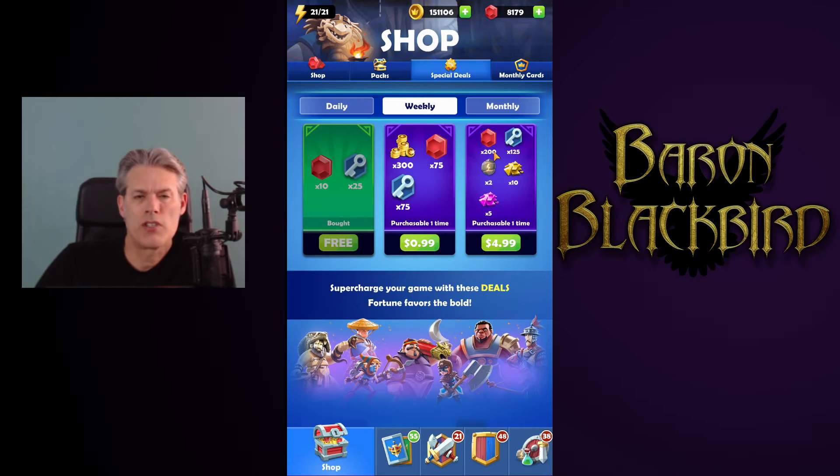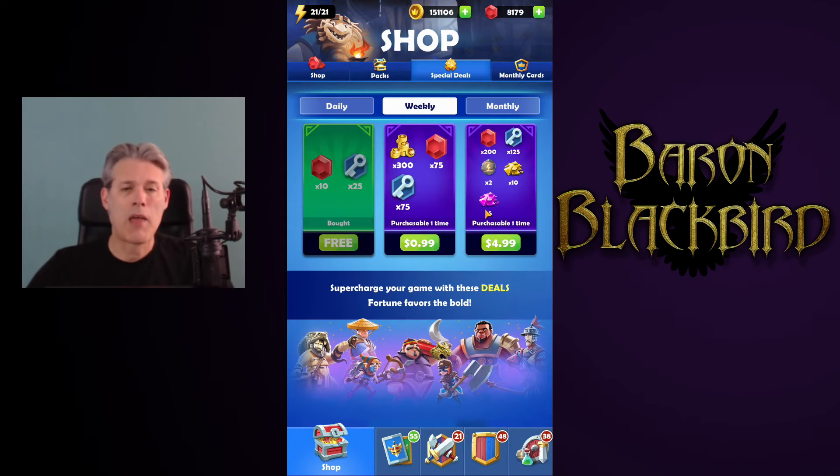We have $2 in gems, $1.25 in keys, and two energy stones at $2 apiece, so $5.25 in value on that side. Then we have 10 rare and five epic gear shards charging us $5. We're receiving a little extra value for our $5, but I'm going to say pass on this as well. There are better deals in the moment.